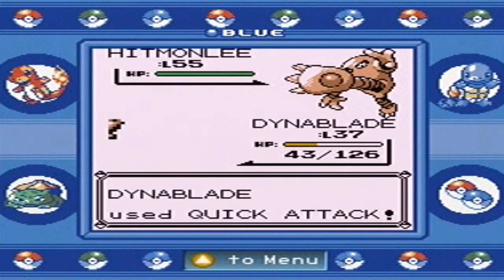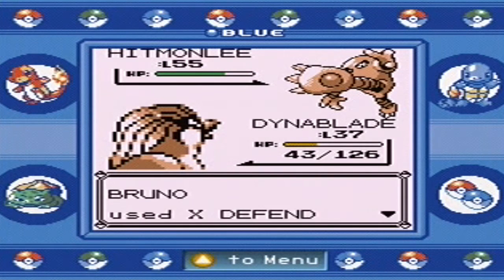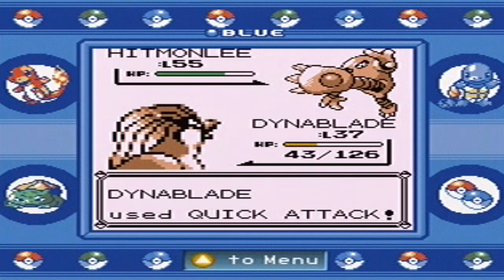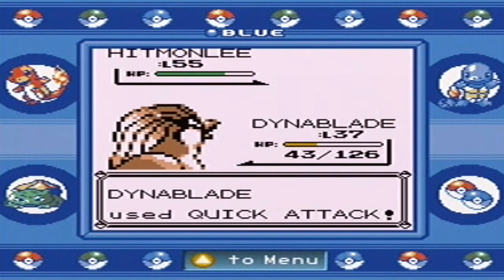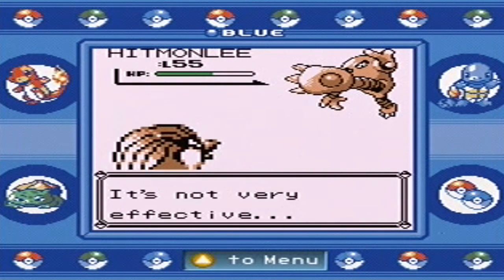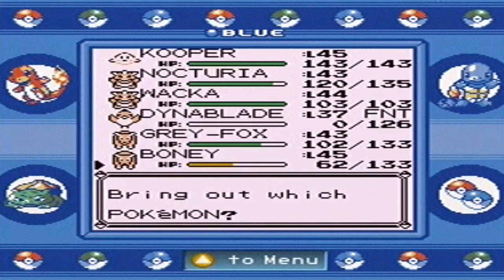I'm just going to get a quick attack because I'm obviously just going to die. Poor Dinoblade — I really should have used it a little bit more, but I just didn't feel like it would be that useful. Gray Fox and Dinoblade both have super effective moves against the same type of Pokemon, so having a Fire-type and a Flying-type in reality is not the best combination.